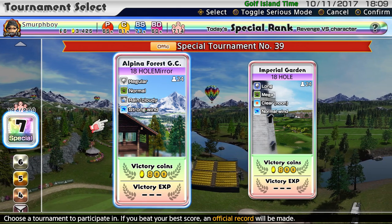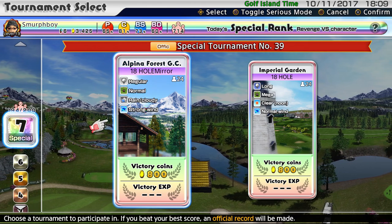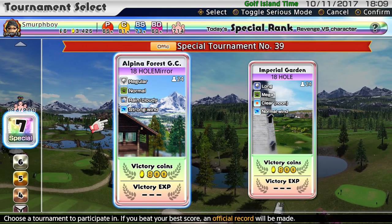A bit more Everybody's Golf. Special tournament number 39. Looks like we're faced with an 18-holer today. We're going to go Alpina Forest, strong wind and rain. This could be entertaining.